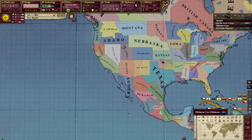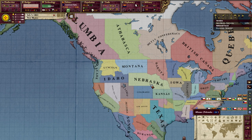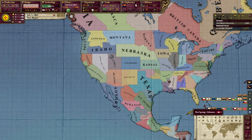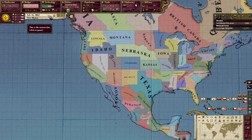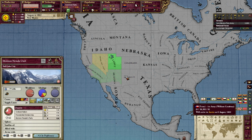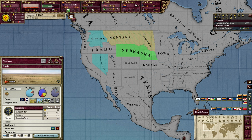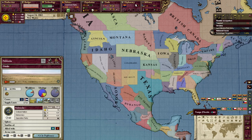So for me to conquer every single state in the Union, that's roughly 22 times 45 — a massive total amount of infamy. This game is very unforgiving when it comes to conquest cores. That kind of bugs me — after you're done expanding through your original cores, where do you go? Like if I'm Nebraska and I conquer Montana and Dakota, where do I expand after that? What do I do?